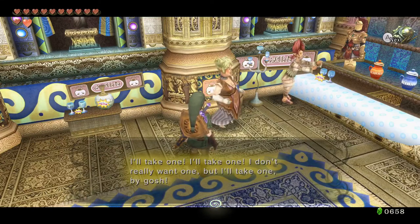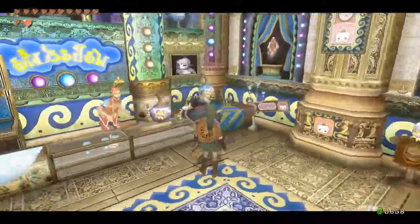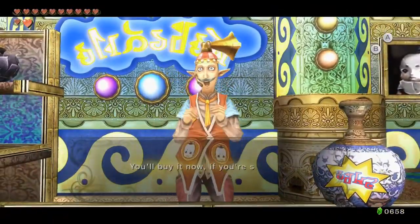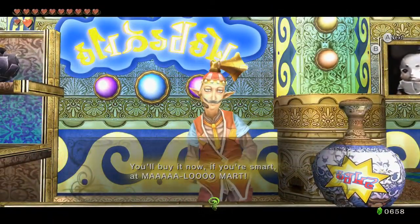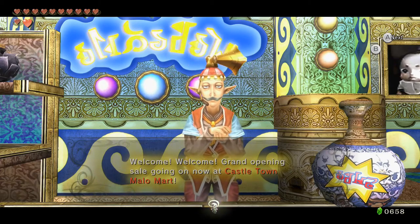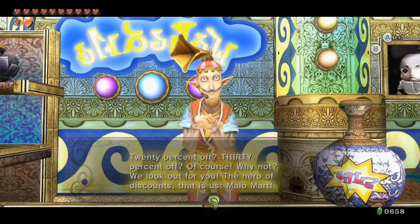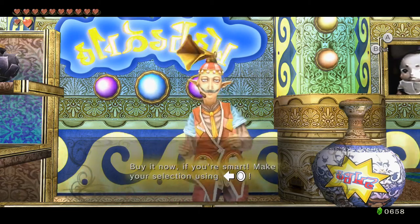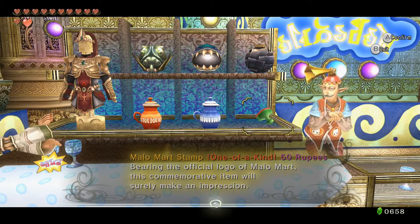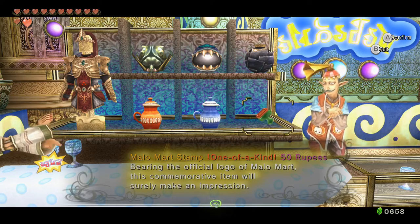That shoe shining kid's gone unfortunately — never gonna have clean shoes again. How the heck did we buy them out for 200 rupees? I guess maybe their prices were so bad they never sold anything. Anyway, this is a great shop — it's got great music, there's Malo statues and pictures everywhere, only a little bit spooky. I'll take one — I don't really want one but I'll take one by gosh. I guess their shop's doing well with the hip and hoppin' music and the not-expensive — it's a discount store now. You buy it now if you're smart at Malo Mart.